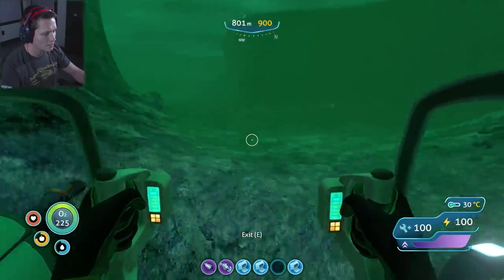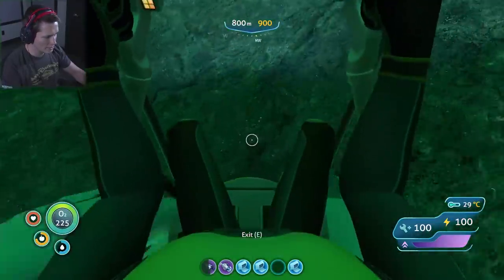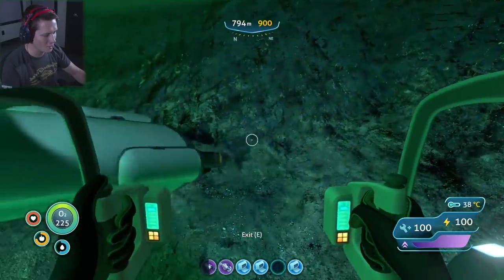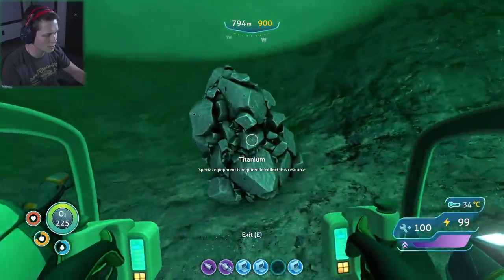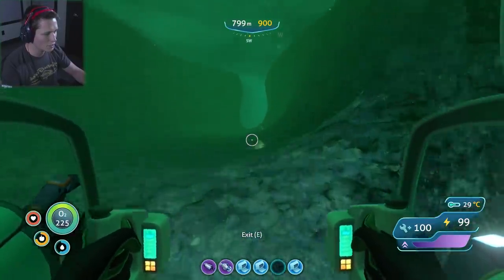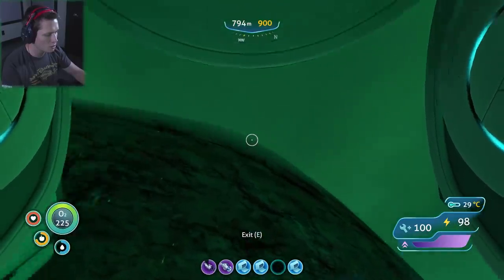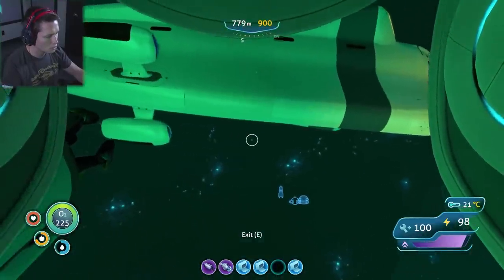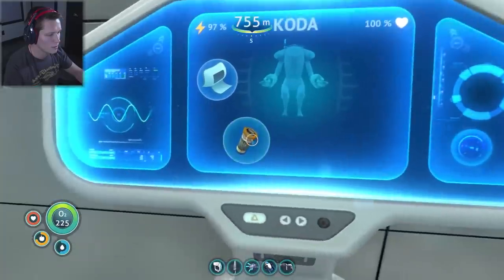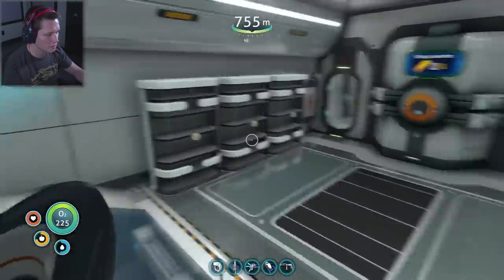Crystalline something — alright. I feel like we need to scan it, but we can't do that down here, so we'll just pick it up for now. The prawn suit's a monster! Got that. This looks like it's just titanium. We've got a fourth piece of this stuff too — I kind of feel like I've seen it before but I'm not sure what it's for, so we'll pick it up and see. Throw the drill arm back on, grab it all and store it in the locker.